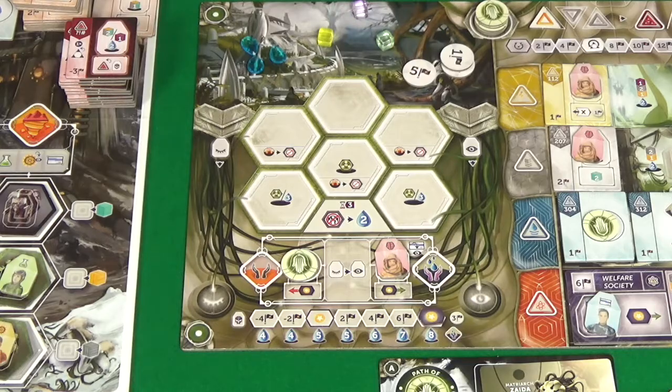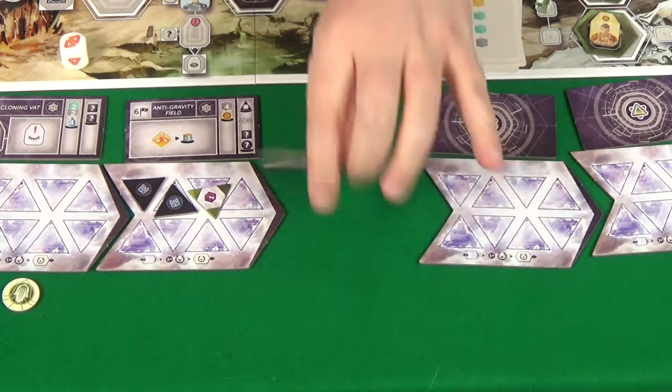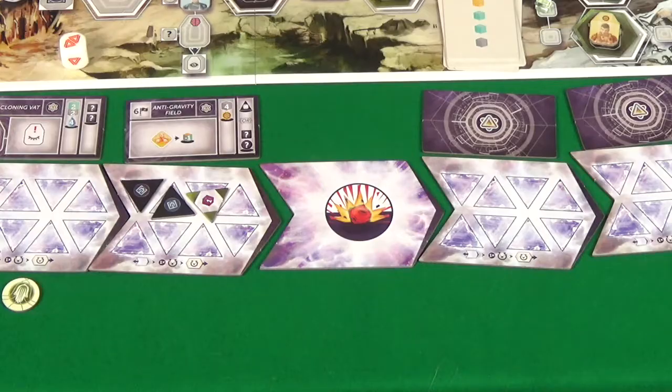I get three victory points because I'm at the max of the track, so it's kind of just trading water for victory points. We then retrieve our workers and I'm not going to use my ability. Then we check for impact — which we are at — so we hit Impact.